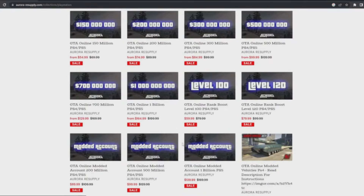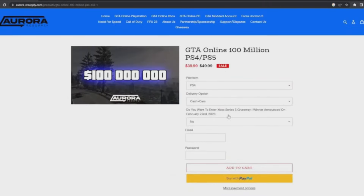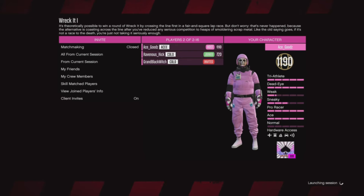This is a great way to start ranking up, grinding, and not having to worry about cash in GTA Online any longer. With this highly recommended website you can safely purchase money, modded accounts, and more. Use the code 'ace goods' to get 10% off your purchase.